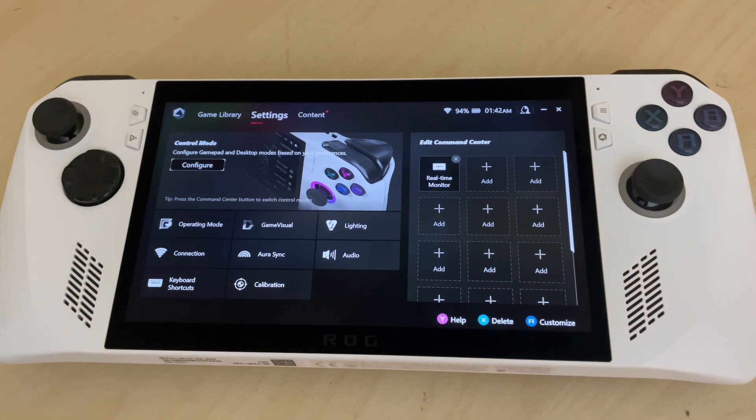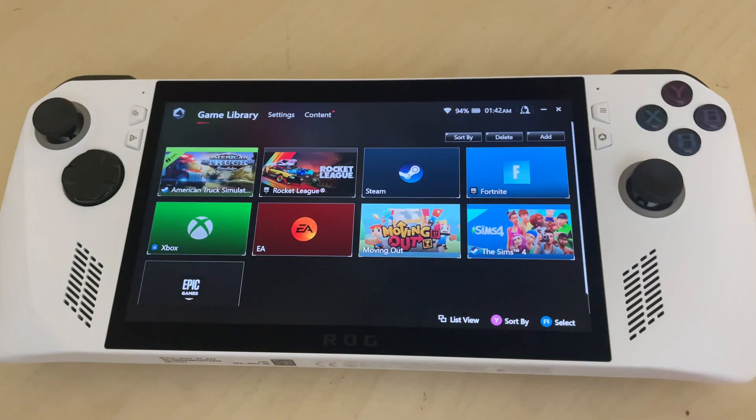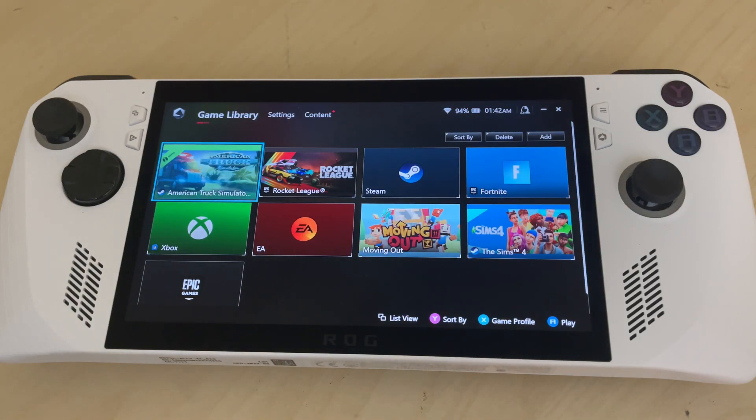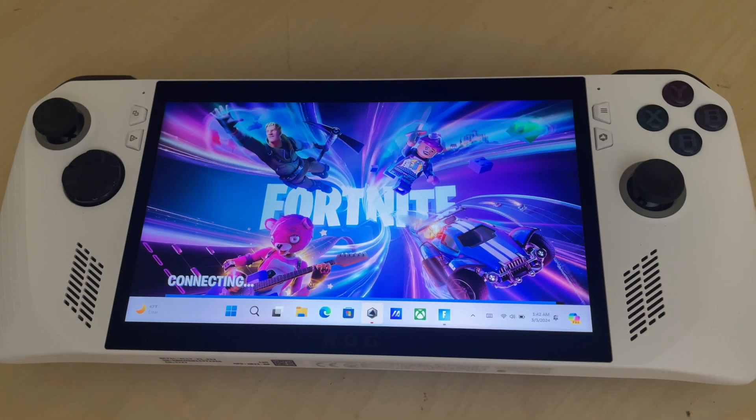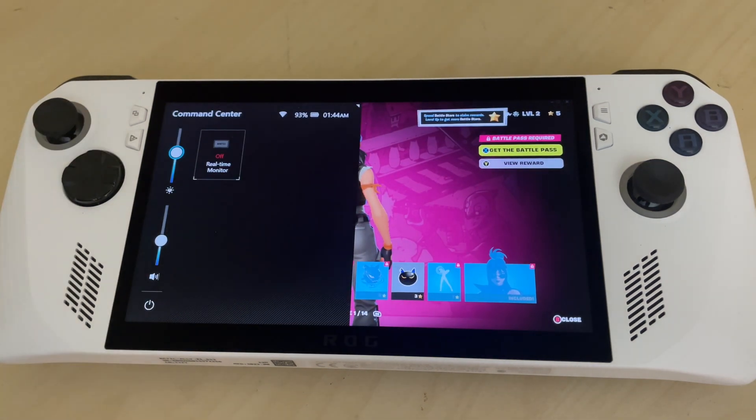Now let's go back to our game library and let's open up a game. Let's try Fortnite. Now that Fortnite is loaded, on the left we have our Command Center button.